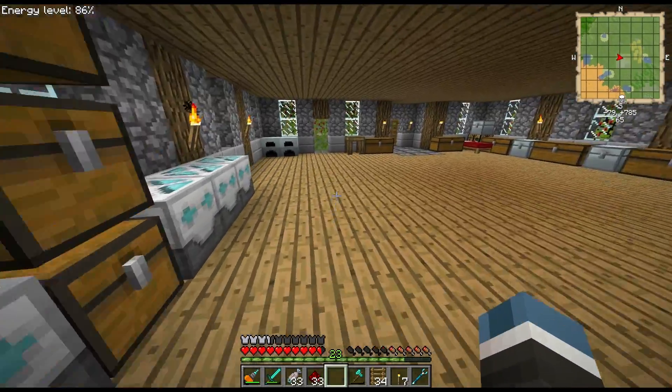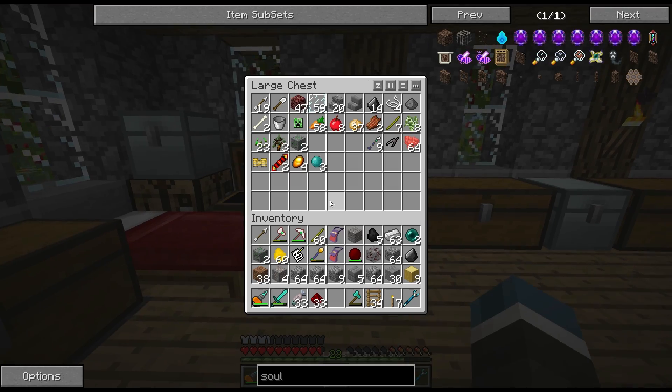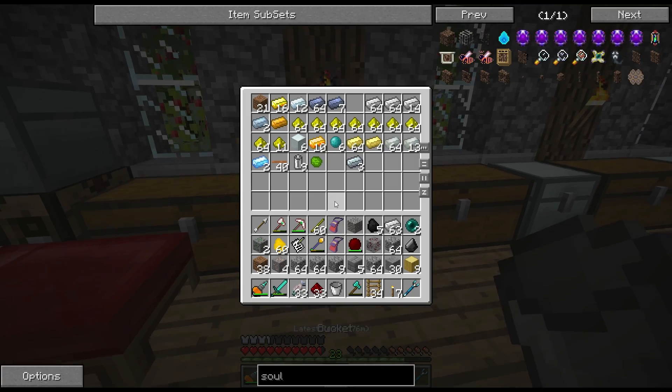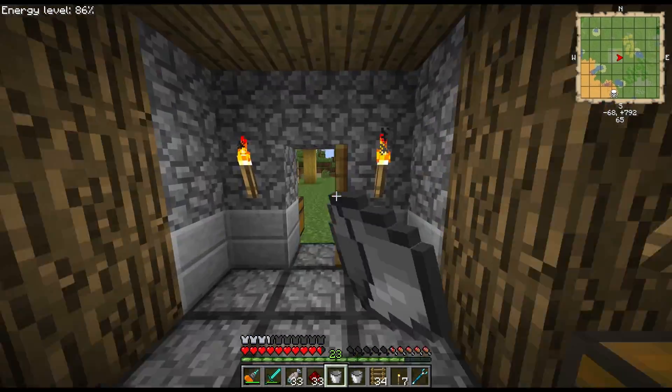I can just steal water from any old source — I just need some buckets, which I'm 97.8% sure I have at least more than one. Actually, I'm not, so I'm just going to make myself another one. That's not how you make a bucket, Andrew. Silly me. Okay, so let's go get some water.